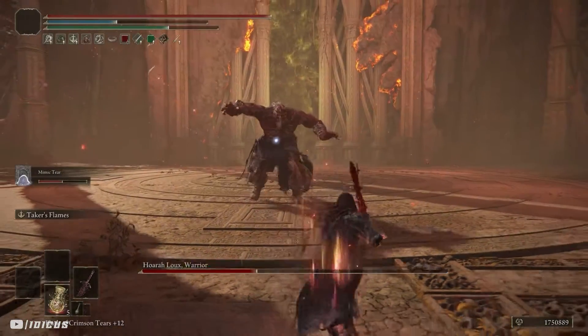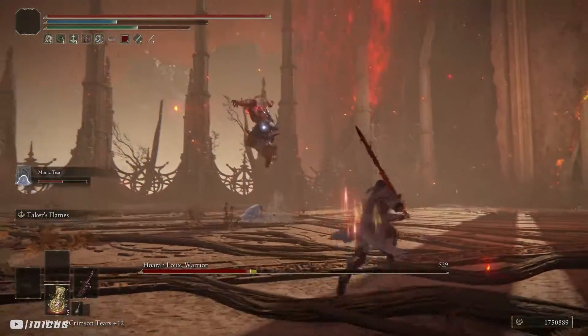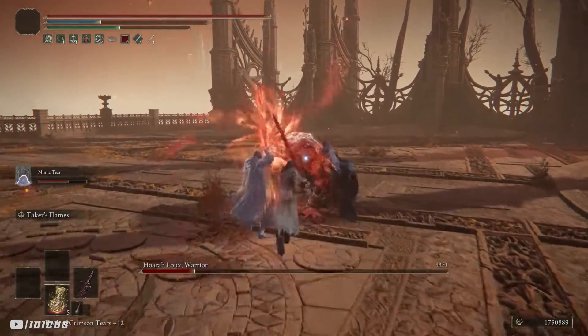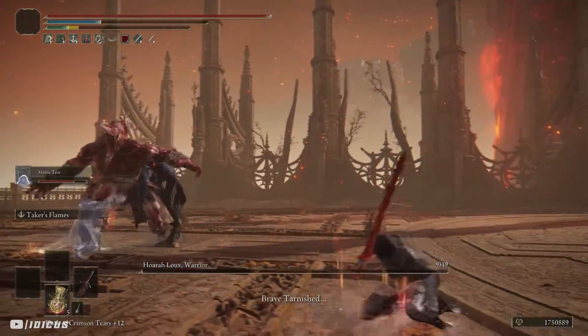When the second phase begins, you want to run straight away to avoid that initial attack and then just repeat what you were doing before. Be careful of his stomp attacks because they will hit you even if he's not aiming at you, but it shouldn't be too hard to finish him off like you did in phase 1.